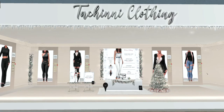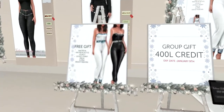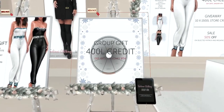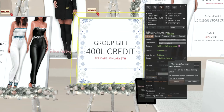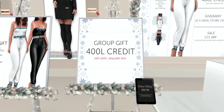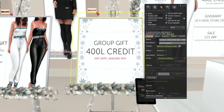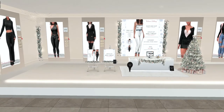Hey guys, we are at Dakini Clothing — this is our second to last stop on this journey. They have a really cute outfit as their free gift — a wrap jumpsuit that looks like it comes in two colors, which is really nice. For group members they offer a 400 Linden gift card that expires January 9th. The group join fee is 15 Linden, which is really reasonable. My recommendation is to view the profile, click the join button if you have the 15 Linden, and get that 400 Linden credit.